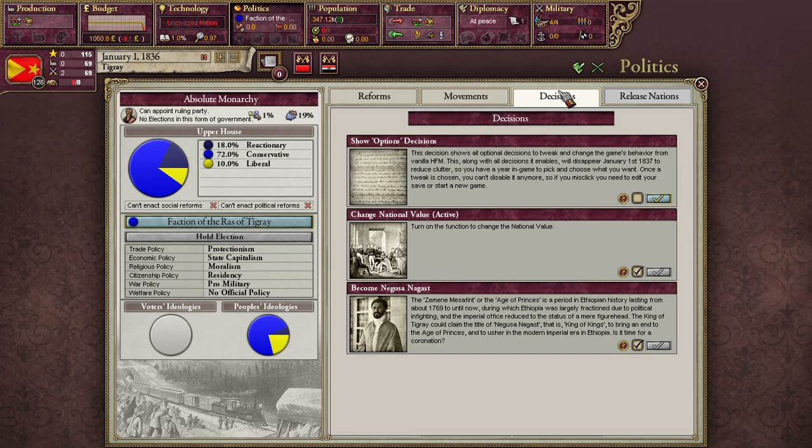Then there's the decision tab, which covers certain special things we can do if certain conditions are met. We don't have any decisions we can make right now, so we'll move on and get to that bridge when we reach the river.